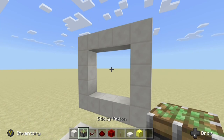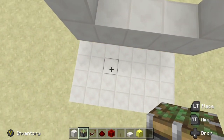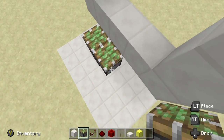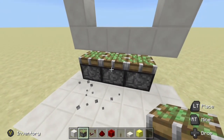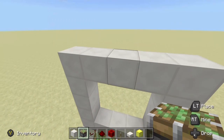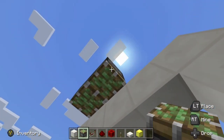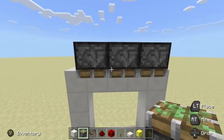Now let's go ahead and set up the pistons. I want to put a temporary block down — sticky piston here, sticky piston, sticky piston. So three are facing up like this. Then let's come to the top — temporary block — and we want to put three sticky pistons facing down.